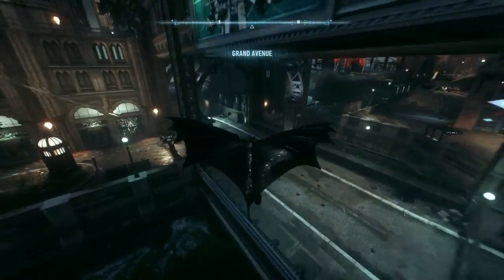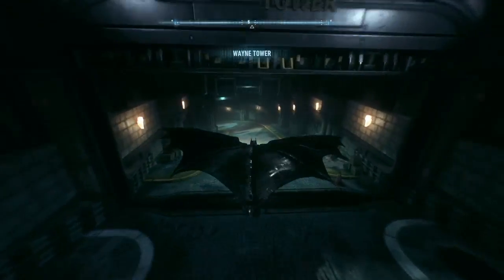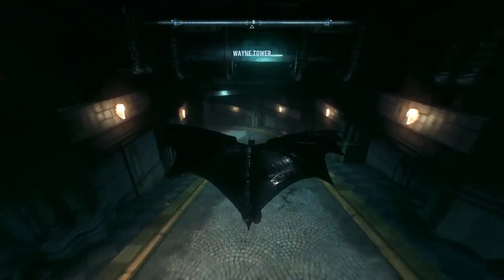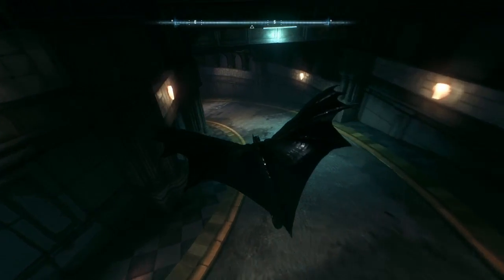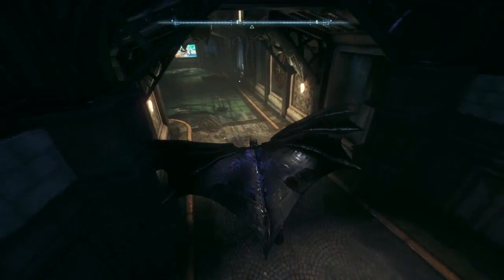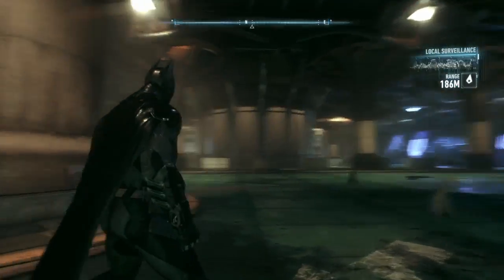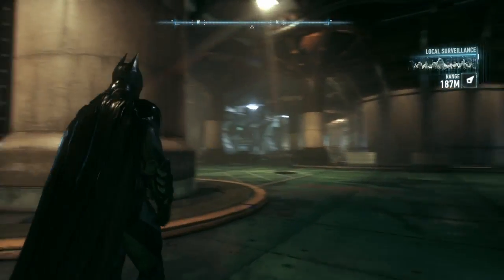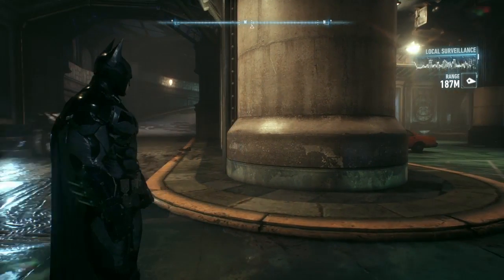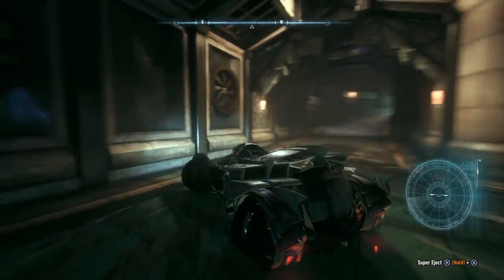There's also a lot more to explore — you can go inside the underground tunnels and visit the underground parking lot of the Wayne Tower, which reminds me a lot of The Dark Knight movies, where there was some sort of underground Batcave-like place where the Tumbler was parked. It's a beautiful place.